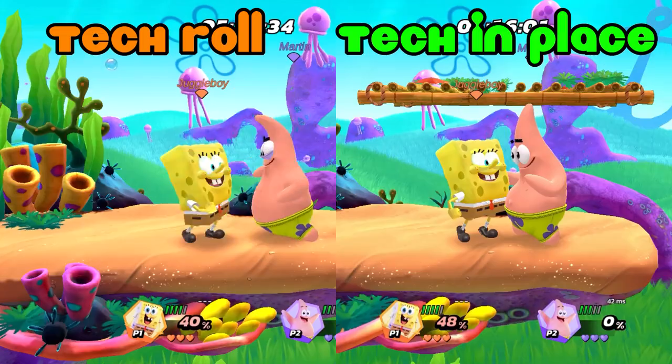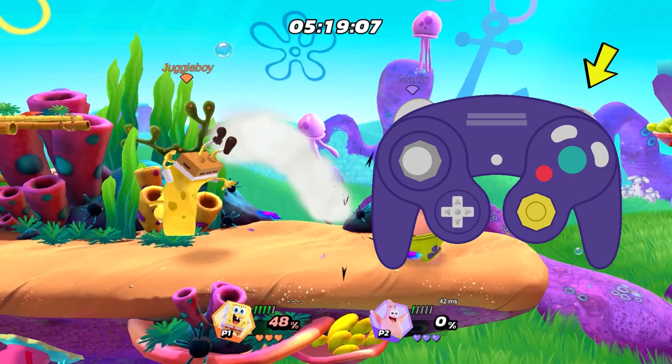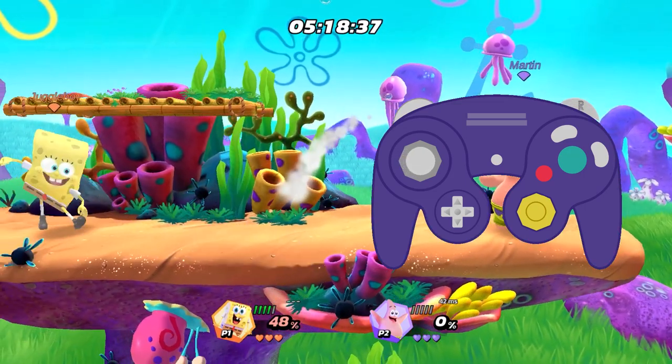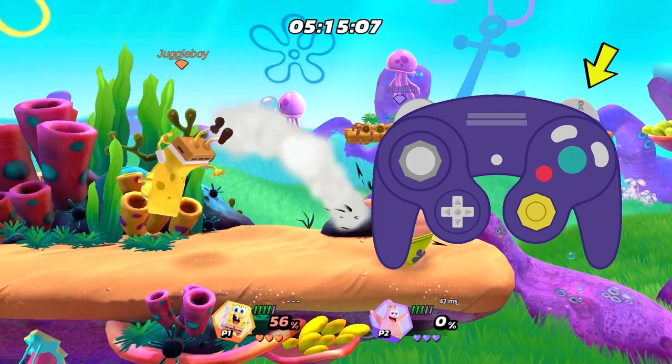There are a couple different kinds of techs. If you hold a direction on your analog stick, you will do what's called a tech roll, and roll in the direction you're holding. However, if no direction is held, you will do what's called a tech in place.